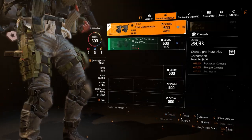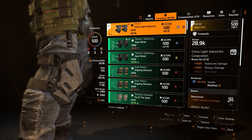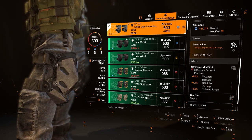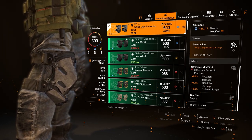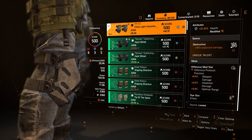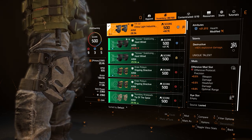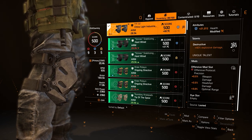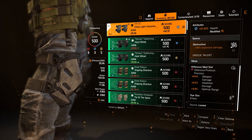Lastly, we've got the second part of the Eternal Light Industries Corporation — added 21,000 health, modified, and added 40% explosive damage. We've also got the Offensive Protocol Precision with added weapon damage of 5.5%, 3.5% headshot damage, and 3% optimal range.